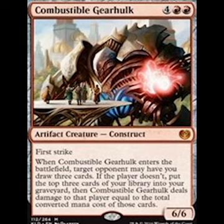At number seven we've got the Combustible Gearhulk. Not only is he a 6/6 creature with first strike, but when you bring him out, you're going to force your opponent to either let you draw three cards or else take an undisclosed amount of damage.